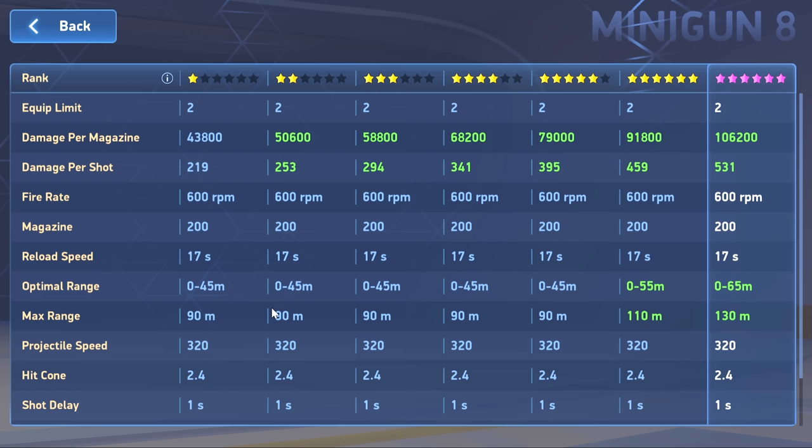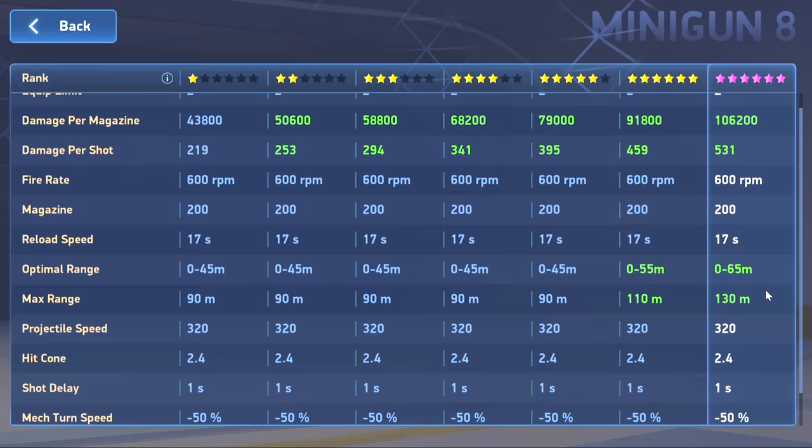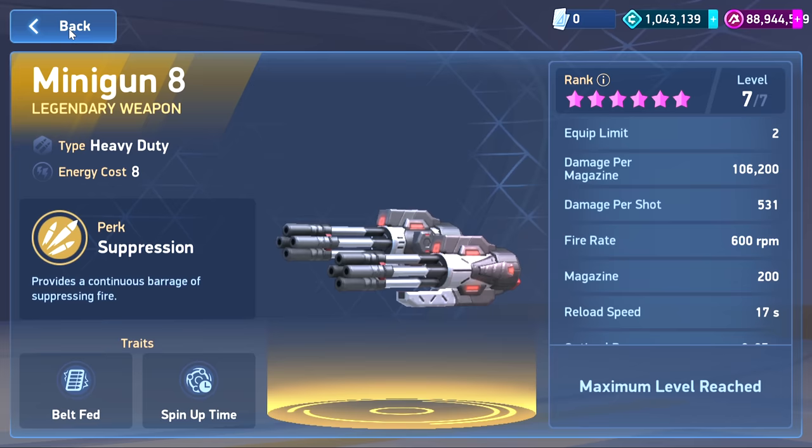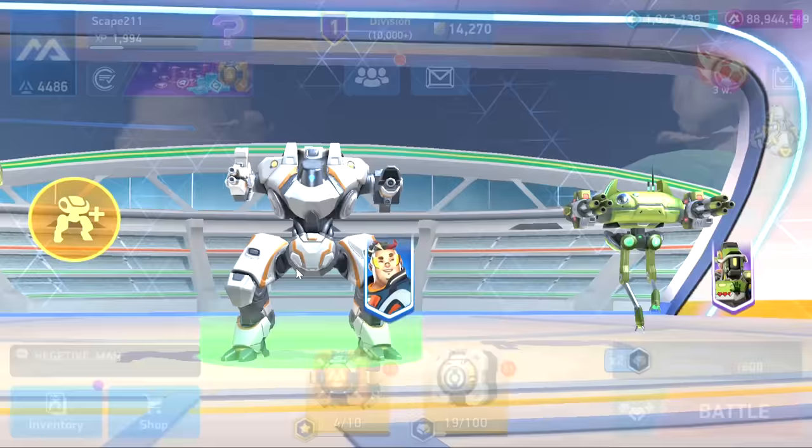The reload time is 17 seconds. It doesn't really have a traditional perk, but at six-star it adjusts the optimal range, and that continues when fully maxed — that's kind of its perk. The hit cone is really big, very similar to the pulse cannon. It has a shot delay of one second and it's going to affect your mech turning speed because it's heavy duty. So it almost gets all its perks up front but has notable downsides.